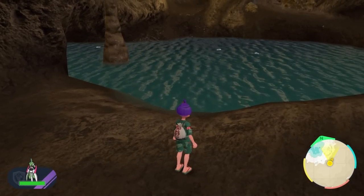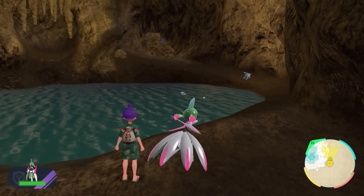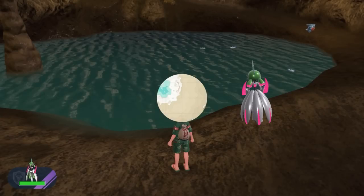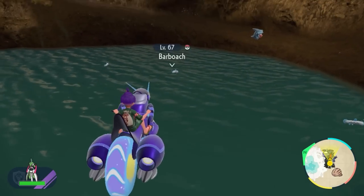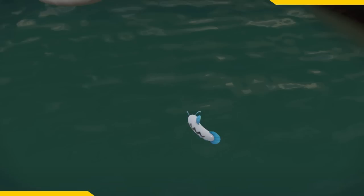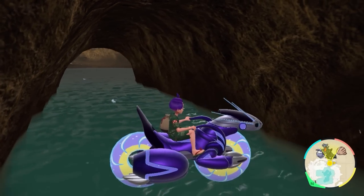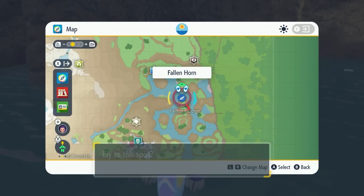The next Pokemon is Barboach and Whiscash, your water and ground type Pokemon. Underneath the Crystal Pool in a secret part of the cave, there is a pool that specifically spawns Barboach and Pheobe. Because we have the ground sandwich on, it's going to focus only on Barboach while we're here. You also get some Whiscash going up in the back cave. I don't prefer this spot too much because when you initially arrive there are a lot of Gibles you have to deal with first — but at least this area is water.